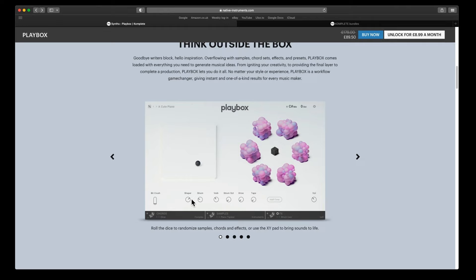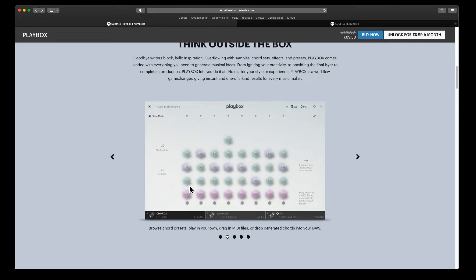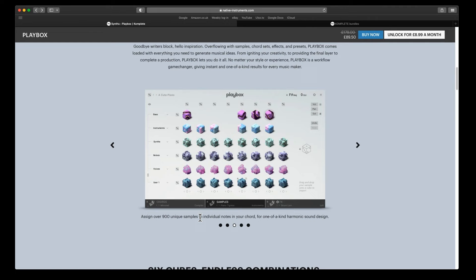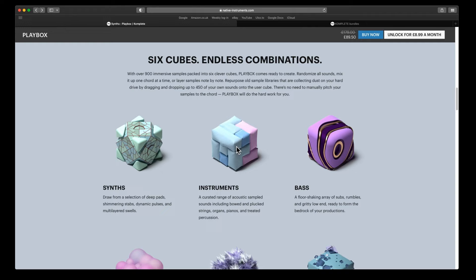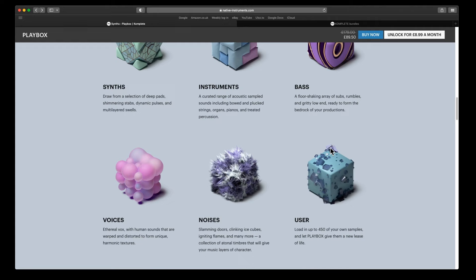PlayBox uses eight specific keys on the keyboard to play each chord — that's all you're playing, just chords. There are eight dedicated keys, and these are all the chords that have been generated. You can keep randomizing or go in and pick a specific chord pack that you've favorited. There's also a button at the bottom to record your own chord set and save it. The sample space has 900 unique samples. Scrolling down: the green one is synths, the foam cushiony one is instruments, the licorice all sorts is bass, the balloons is voice, and the furry one is noise.